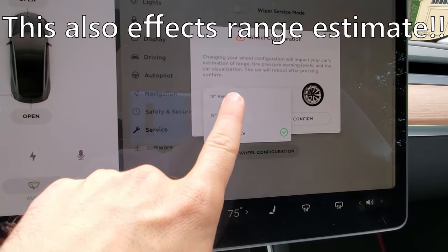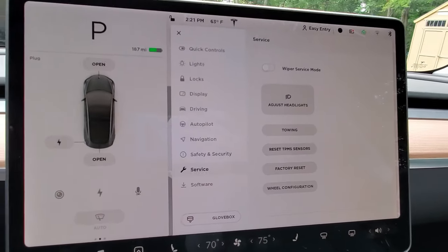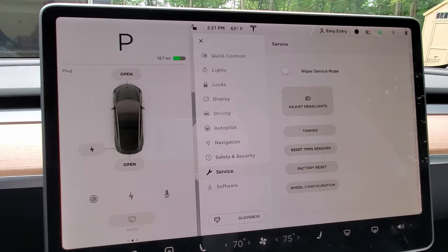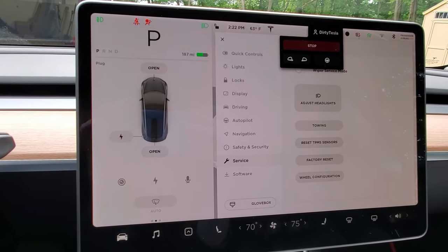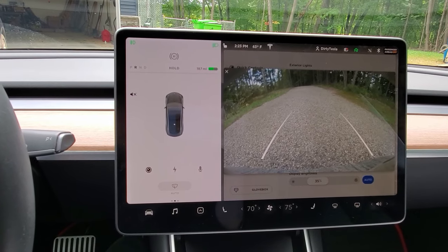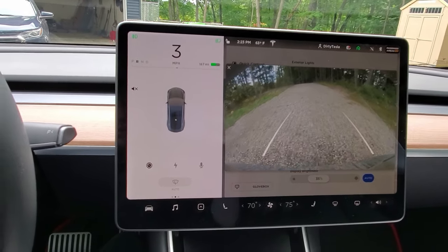So I'm going to switch it to 18s, and now it's going to be the correct wheel for my car. You hit confirm, and then the computer does reset after that. I think maybe you have to start driving or something. So put my foot on the brake, let's put it in reverse. So there, the computer's resetting.